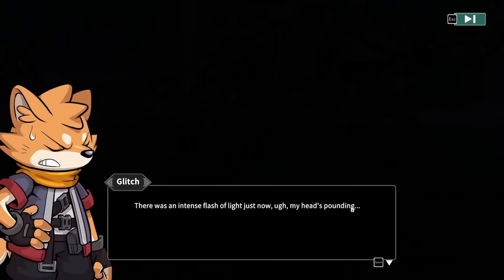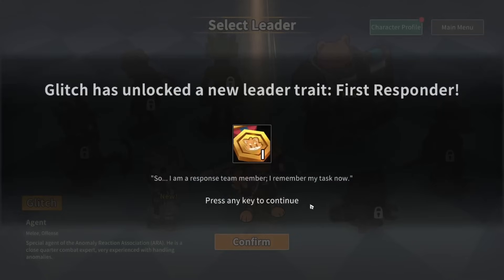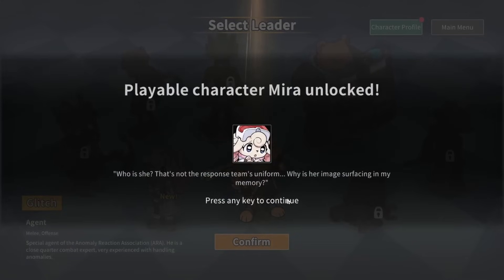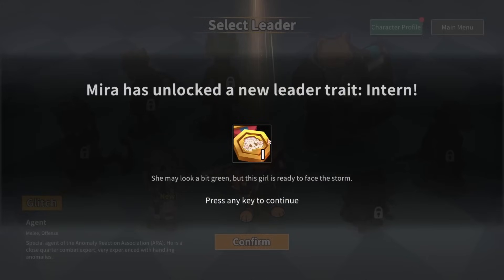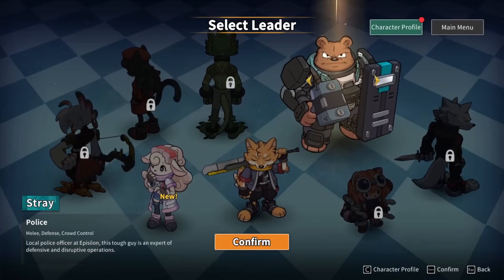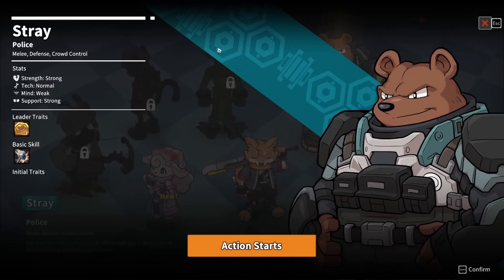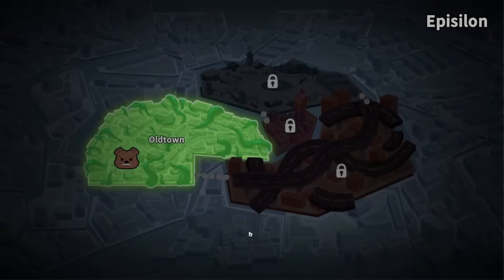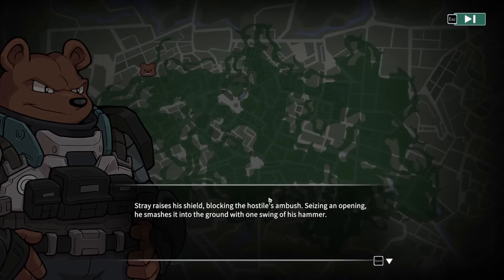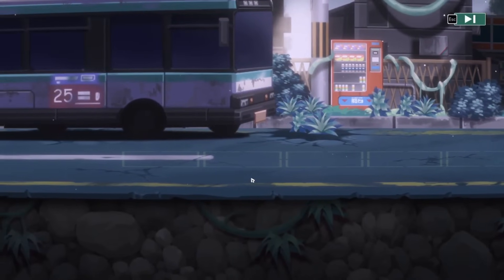I don't remember this from the first time I did the tutorial. Where am I? There was an intense flash of light — my head's pounding. That's the end of the tutorial section. Trey has unlocked a new recall trait: Shield Counter, which also unlocked leader trait First Responder. Playable character Myra has been unlocked. New playable character Stray has been unlocked. So our leader — can we go with Stray? Yes, we can start with Stray instead. That's the end of the tutorial, but we're going to get another run started.